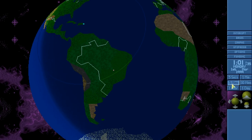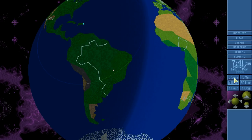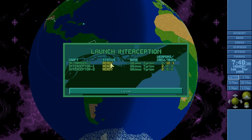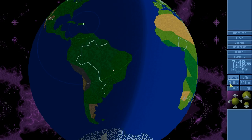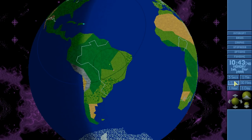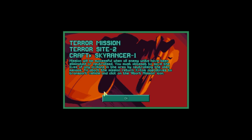But if we wait a little bit, we may be able to send out the Sky Ranger in such a way that it will be daytime when we arrive. Let us send it out now. Hopefully, by the time we get there, it will be daytime. As long as we're sending out the Sky Ranger, we should be okay. It's very touch and go sometimes, but we should be fine. And fine we are! Let us land at the terror site, the second terror site that we've encountered.